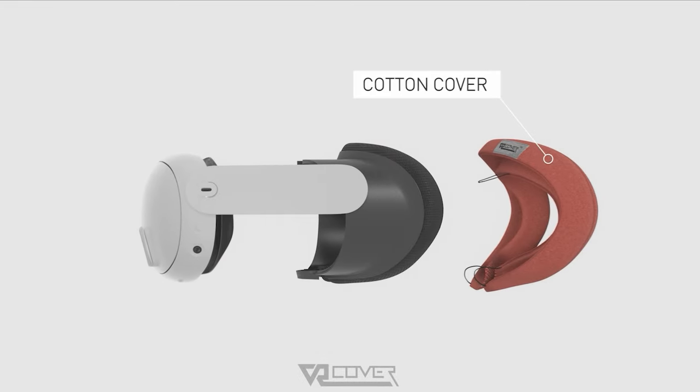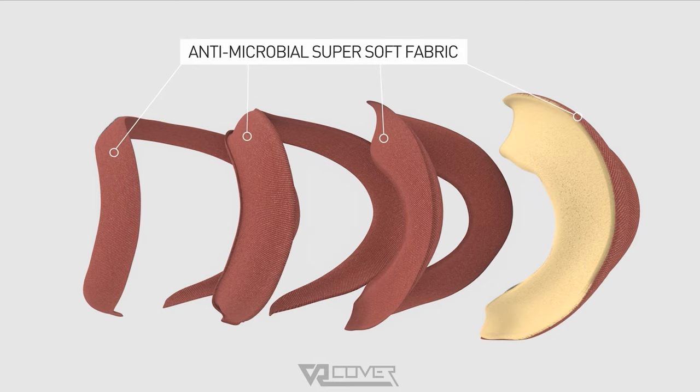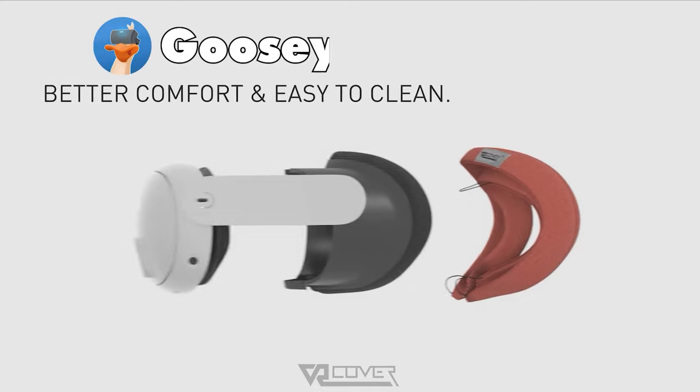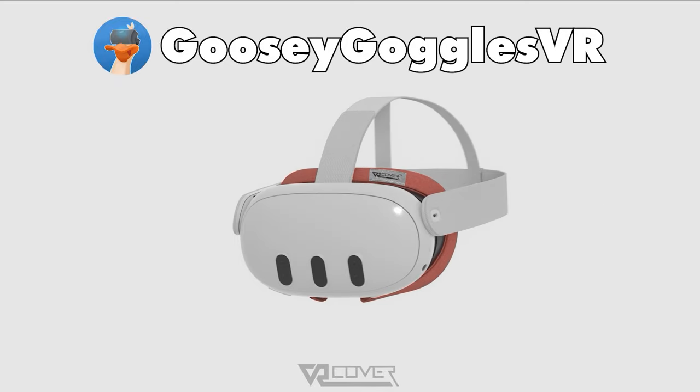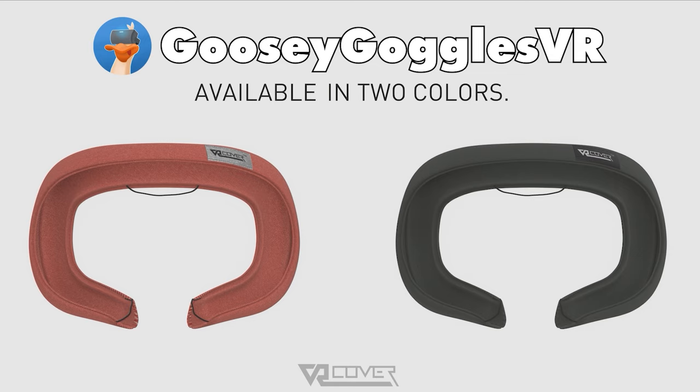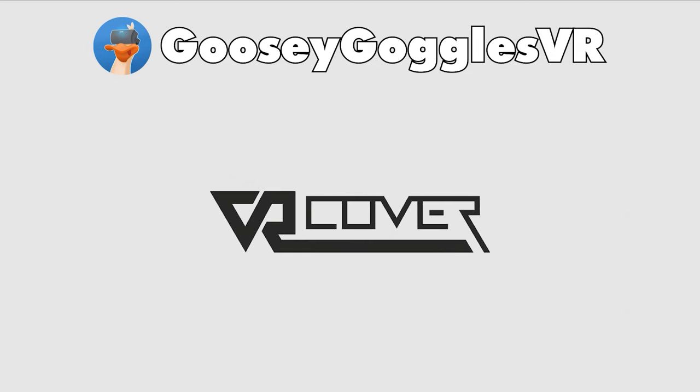Are you looking to increase the comfort of your VR experience? I've been using VR Cover facial interfaces since the launch of the Quest 1, so I would totally recommend the brand VR Cover. They're offering you guys 10% off any of their products with the code GooseyGogglesVR. Shop direct on their website using the links in the description and chuck the code in at the checkout. It really helps out the channel.